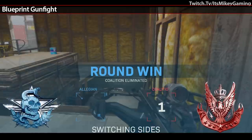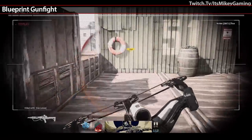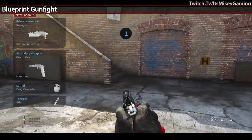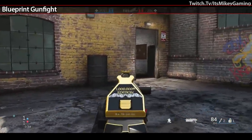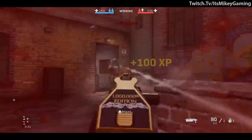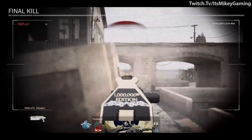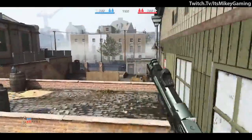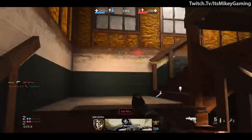For modes this week, they added Blueprint Gunfight — it's the same old Gunfight but features weapon variants from the store. The idea is maybe you'll see a variant, like it, and buy it. Personally I'm not falling for it, but with all the interesting colors and designs it's a lot more fun than just stock weapons with no camo. I feel this should be the default going forward — yes their intention is to sell weapon variants, but it does make the mode more colorful and exciting.